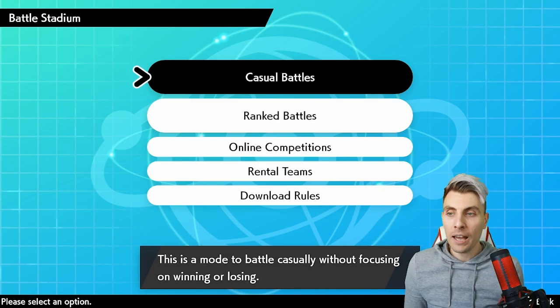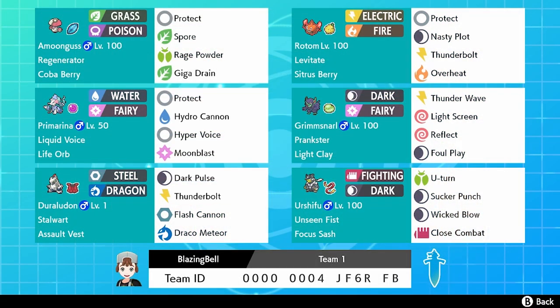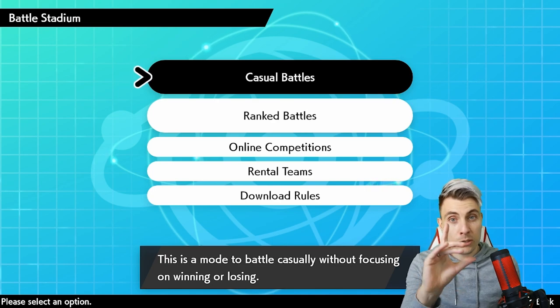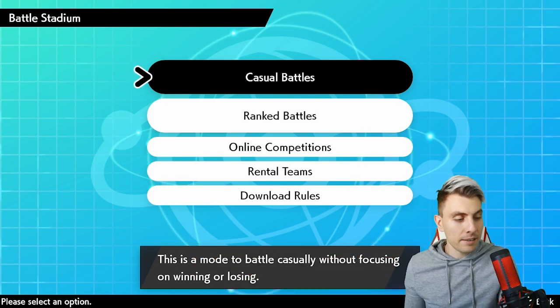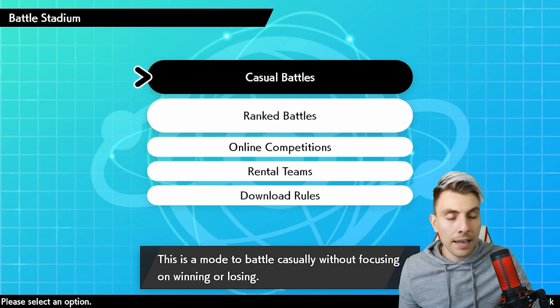Thanks so much for tuning in — we're going to hop over to the rental team now for the Duraludon team. You'll see the code on screen. I hope you have fun with it. You can chop and change things — maybe drop Arcanine in for the Rotom-Heat. The Rotom-Heat gives you that ground immunity you don't otherwise have. Lots of mods within the team, all based around the Grimsnarl and Duraludon core. Hopefully you enjoy it — thanks for watching, stick around for tomorrow's episode, drop a like, and I'll see you all next time. Take care!